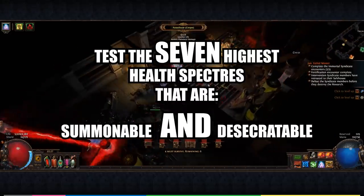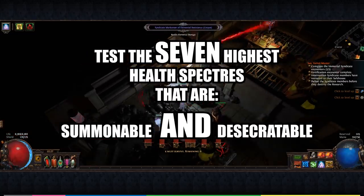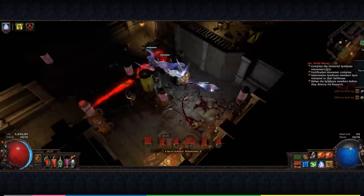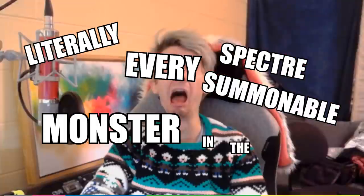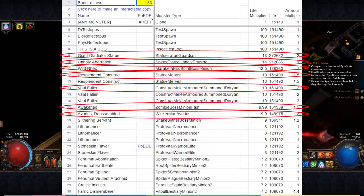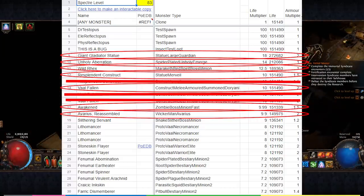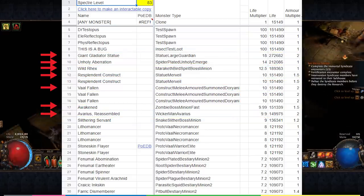In a nutshell, I wanted to test the seven highest life spectres that are summonable and desecratable to translate the previous data into practical information people can use to improve the DPS in their builds. To do this, I started with a spreadsheet of literally every spectre summonable monster in the entire game, collated by Gary Hoffman — there is a link below to this sheet as well. Here, I was able to sort each monster by their life multiplier and look at the top seven highest health monsters, cutting out duplicates because they share the same name and therefore the same summon pool.